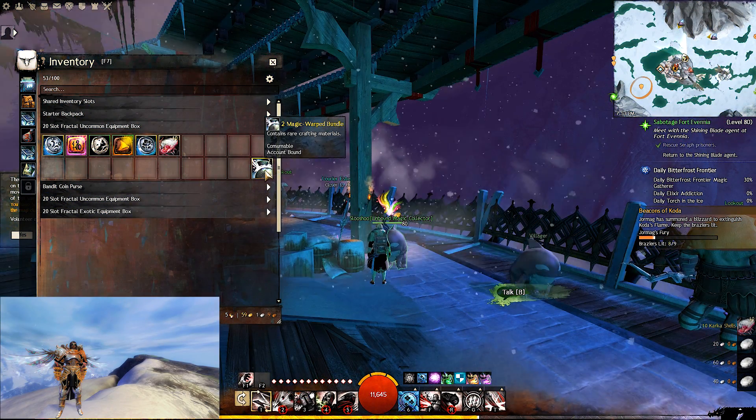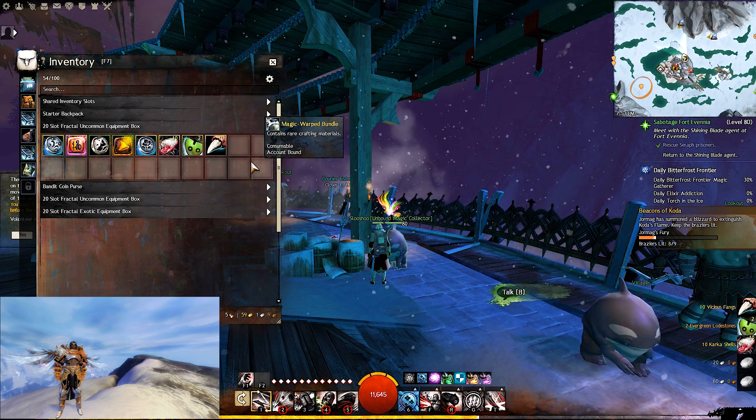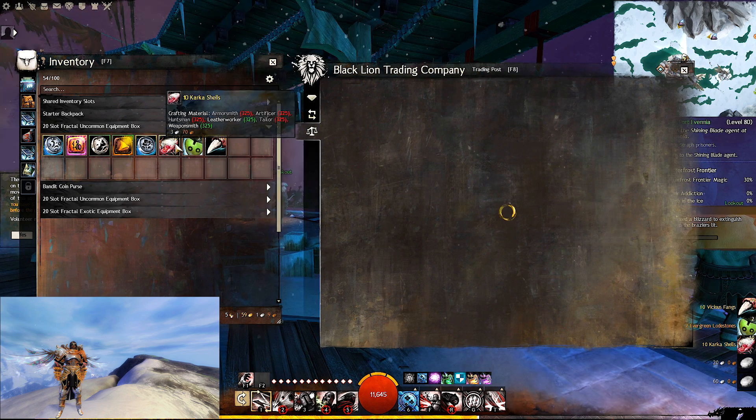The first item I'd like to go over is the Magic Warped Bundle. You get these by using unbound magic, and they have a chance at giving you 10 of your tier 6 materials.